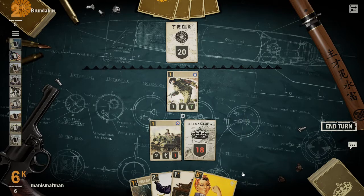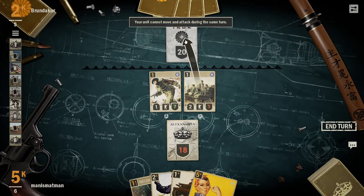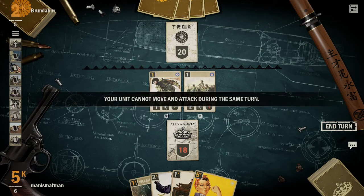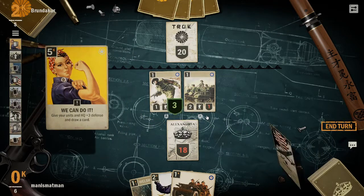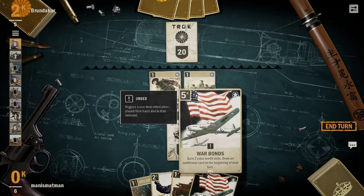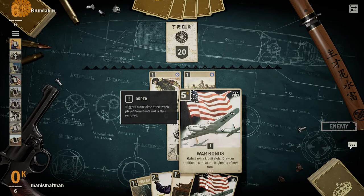That's probably a pretty good play, so I'll pop that up. Oh wait, it's an infantry, not a tank - the card misled me, I've been deceived. This one gives everything three defense and draws me a card. We've also got gain two extra credit slots, so that's essentially gain two extra mana.